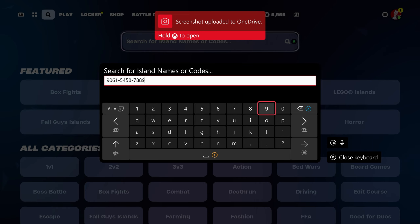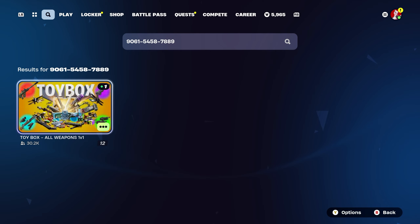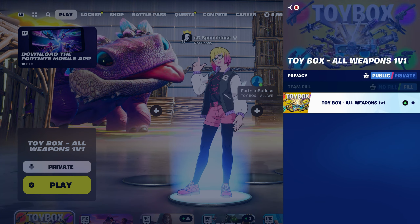So obviously you'll need to type this in on your alt account, or get your friend to actually type it in. Once you type it in, it will load up the Toy Box All Weapons 1v1. You select it, and you've got to make sure you're on private on whichever account you want to host it with.